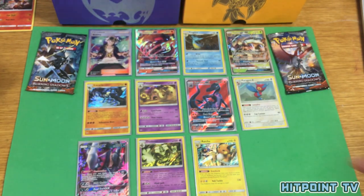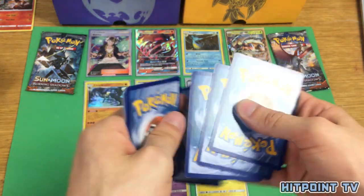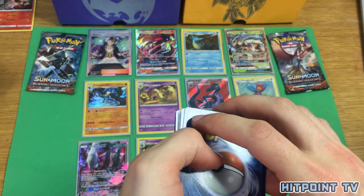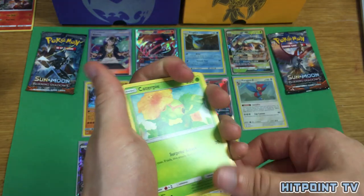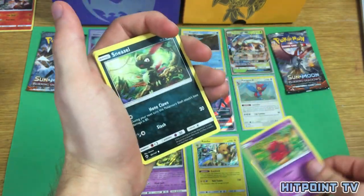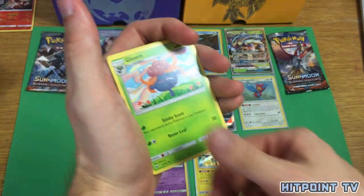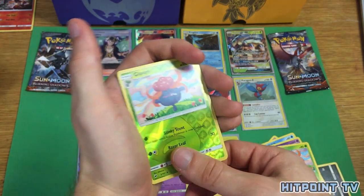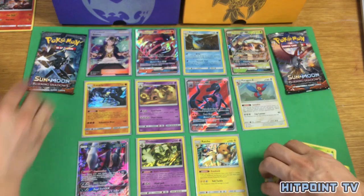Last three packs. I'm seeing some bad corners again — I'm not sure what that means, probably nothing. Caterpie, Sandygast, Venipede, Sneasel, Alolan Vulpix, Seviper, Gloom, Acerola, Reverse Holo Gloom, and another Bewear.